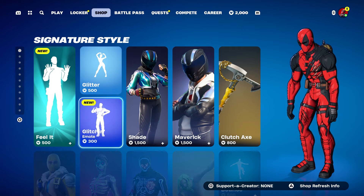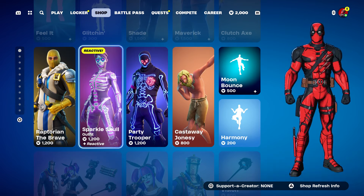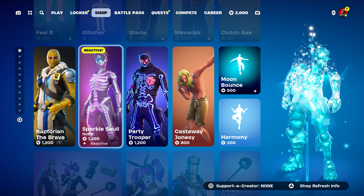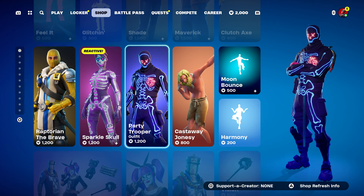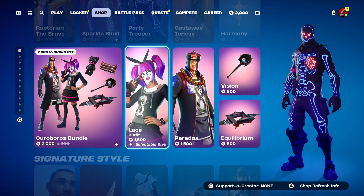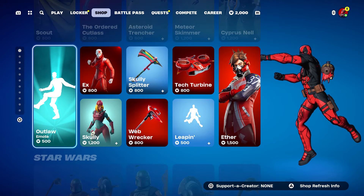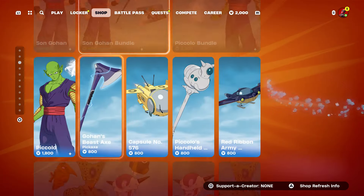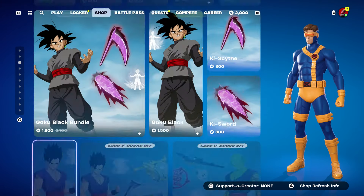We also got the Skull Trooper, the Sparkling Score, and Party Trooper — I couldn't believe they brought him back because it's been a long time. By doing this method you could get all the emotes on top of that. And also if anybody wants other skins in the item shop, make sure to leave a like, subscribe, and turn on that notification.